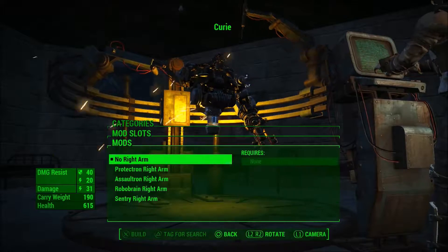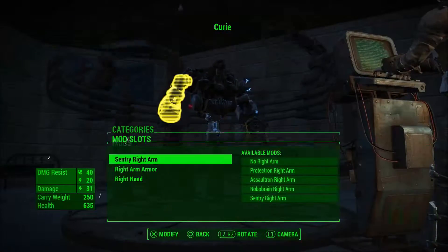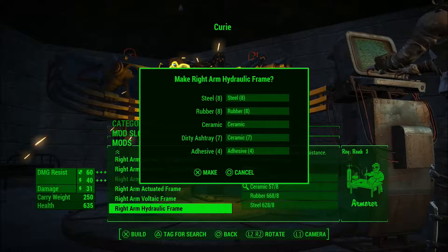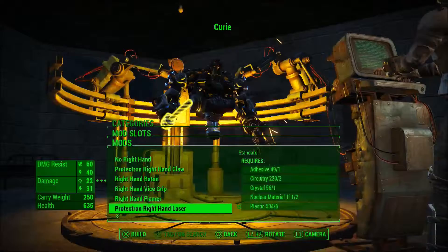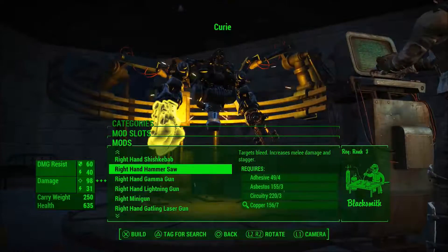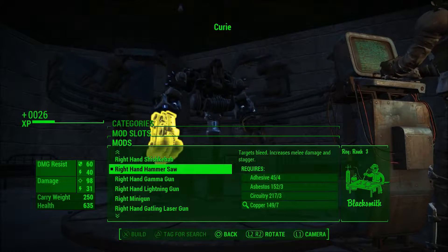Right arm - let's give her a sentry bot right arm with the good armour. Let's give her increased melee damage because on this hand we will have a melee weapon. Let's go right down to the bottom and the best is a hammer saw. Yes, we'll go for a bit of that.